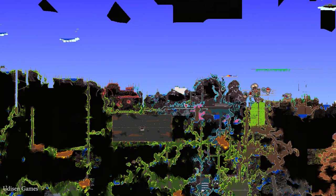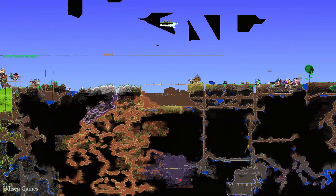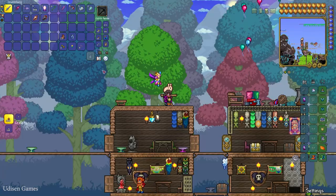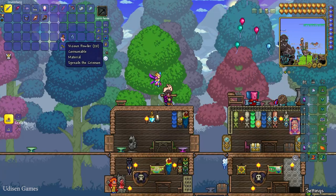If you are playing in a crimson world and you want to create a corruption biome in your world, it is totally the same story. Go create a corrupted world, go to the corrupted biome, collect corrupted mushrooms, and create corrupted powder — not vicious powder, but corrupted vicious powder — in totally the same manner.